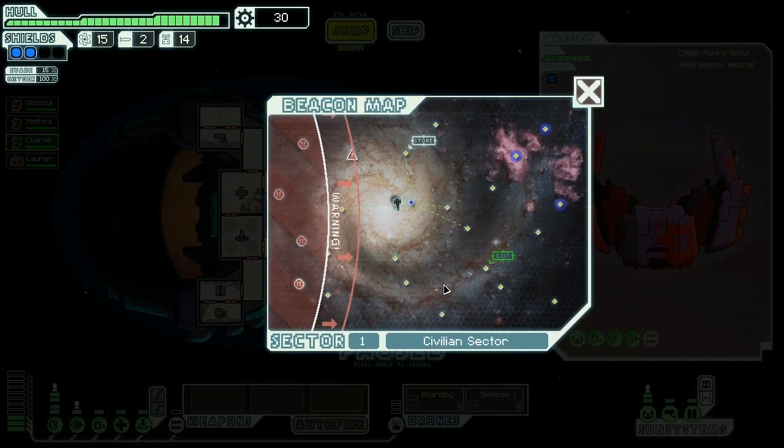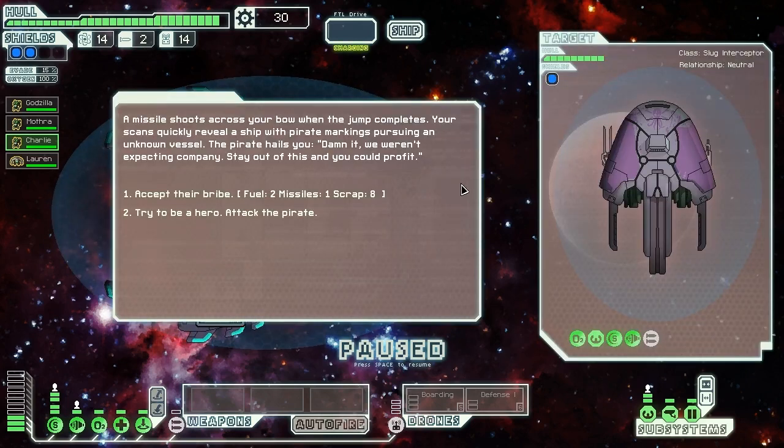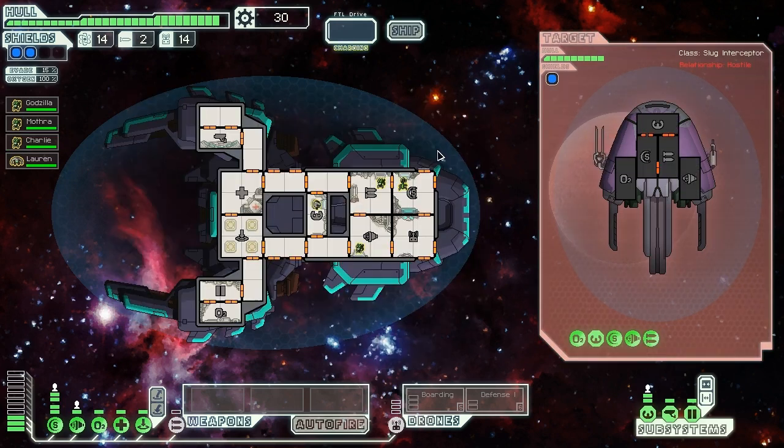Let's jump onwards. A missile shoots across our bow when our jump completes. Quick scans reveal a ship with pirate markings pursuing an unknown vessel. The pirate hails us saying, 'Damn it! We weren't expecting company! Stay out of this and you could profit!' We're going to be a hero and attack that pirate. The pirate ship stops its pursuit and locks weapons on us, but that's okay because we're going to jump on board their ship. They have a Mantis, but we have three Mantises. That laser missed - that's going to put them in a hard position. You get in there and hurry up and kill that rock and we should be good to go.